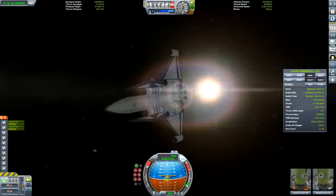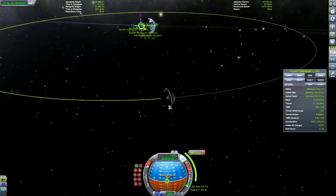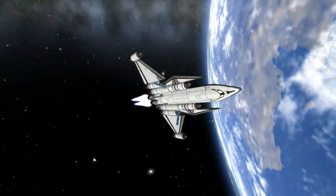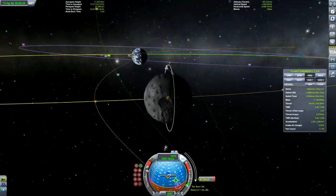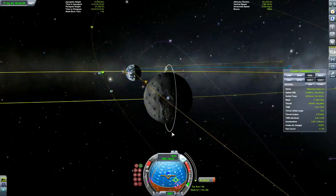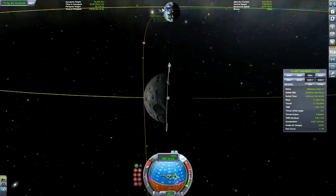Trust me, I'm an engineer. Now that we are in orbit, we can set a course on the Mun, and obviously this is going to be a south pole landing, so we have to set up a polar orbit - going over the north and south poles. This type of orbit is quite useful because you go over every part of the planet as it rotates under you. That includes the moon or any other planet, as long as the planet rotates.